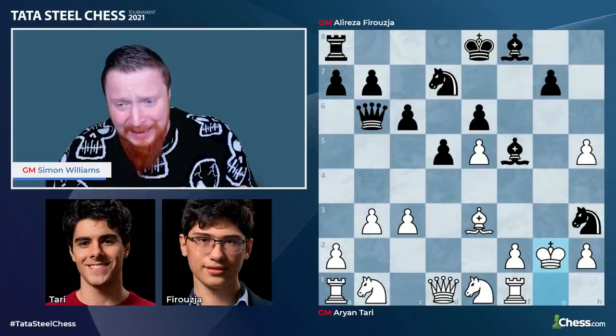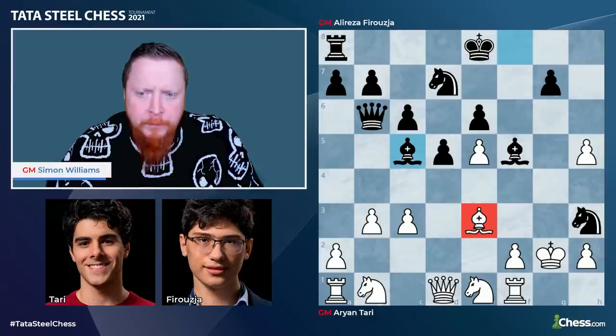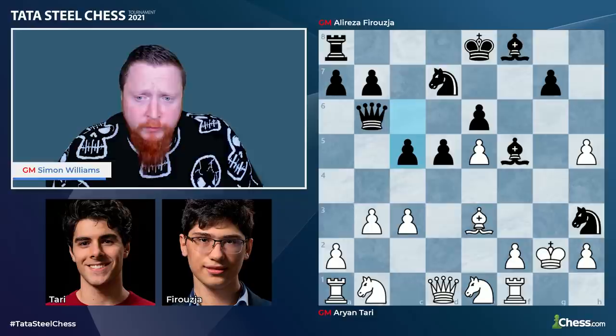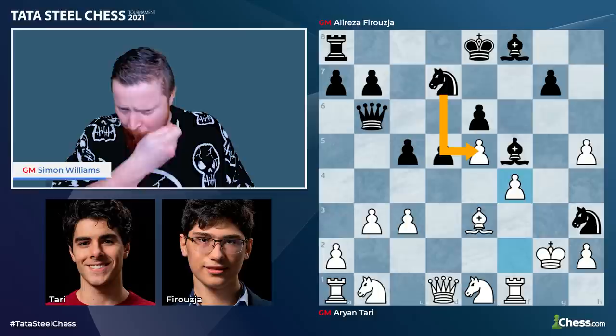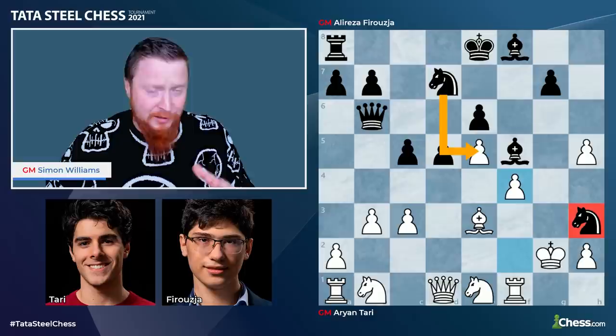Ali Reza should have played the logical bishop c5, getting rid of the only developed white piece. C5 was played, which is also a very decent move. And now f4 — you can't allow the other knight to fly into the position. And look at the pieces here — it's like someone's got a bag of pieces, shaken them up, and just scattered them over the chessboard.